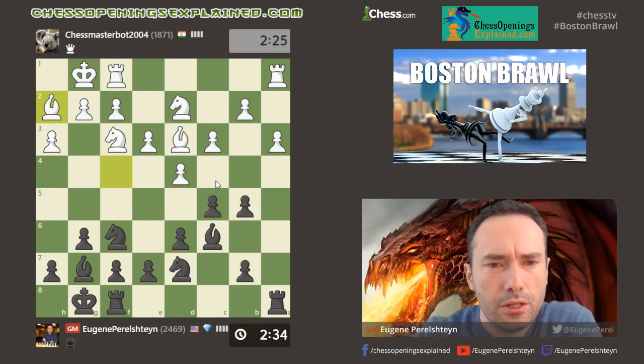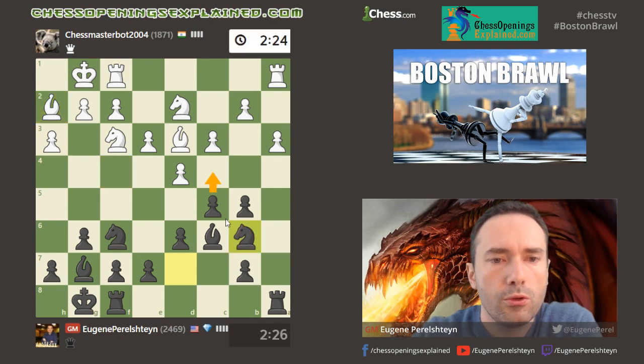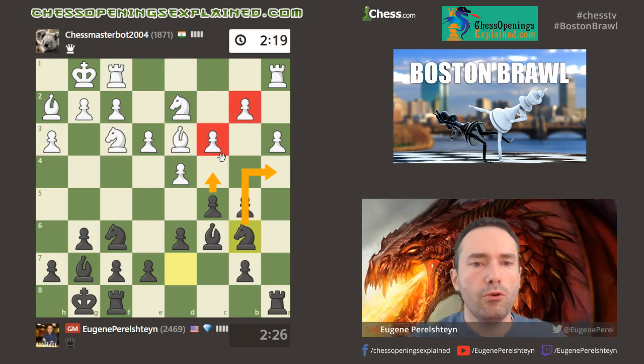Do I really want to play c4, or keep some tension here? I think I want to keep some tension — c4 was an option, but I'm going to try to move my knight, maybe to a4, to put some pressure on the pawns.